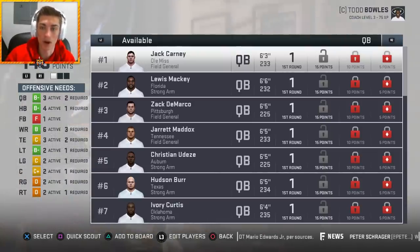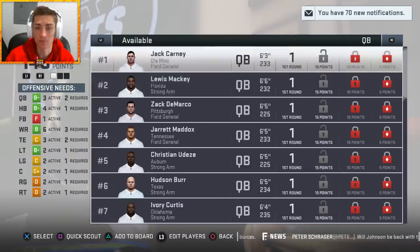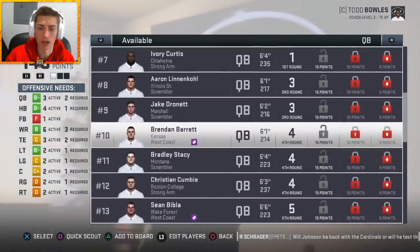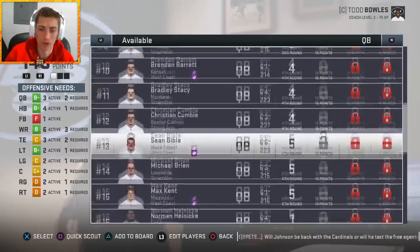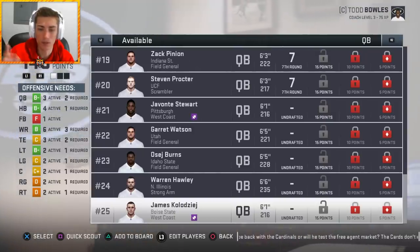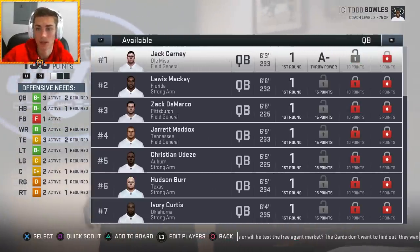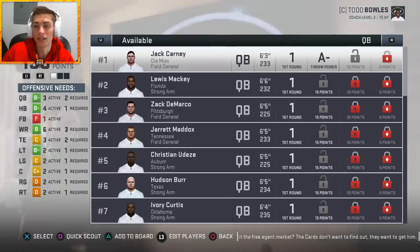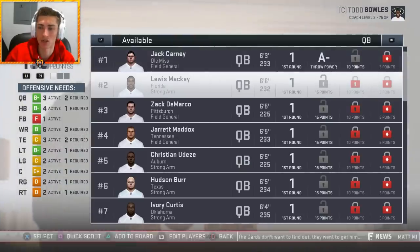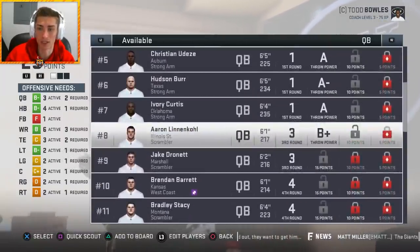You want to focus around quarterbacks that can already sling the rock at a very high velocity. You can quick scout with Square. Now if you're going to be playing all these games, you might want to look for a prototypical size or scheme — field general, strong arm, scrambler, west coast. Those are the four quarterback types. A-minus throw power is a pretty good baseline — that's about the minimum I would go for any quarterback. That cutoff is A-minus; when you start getting into B-plus, that's not really where you want to be.